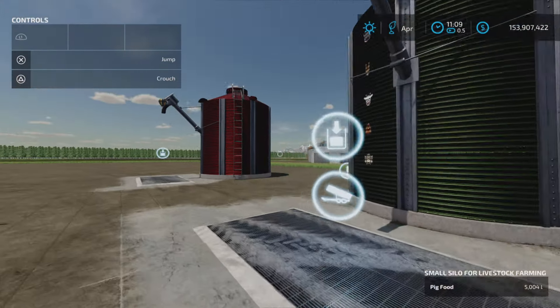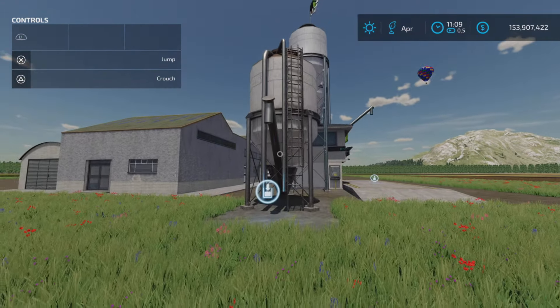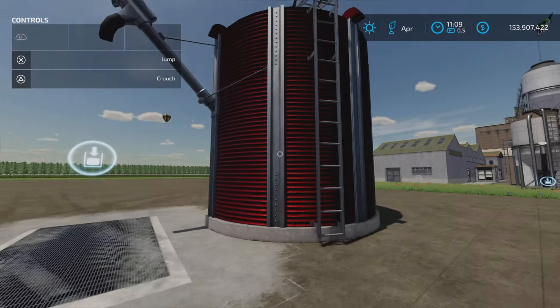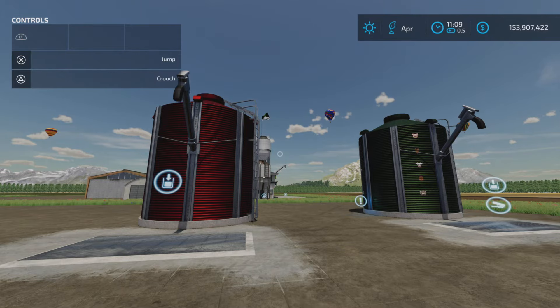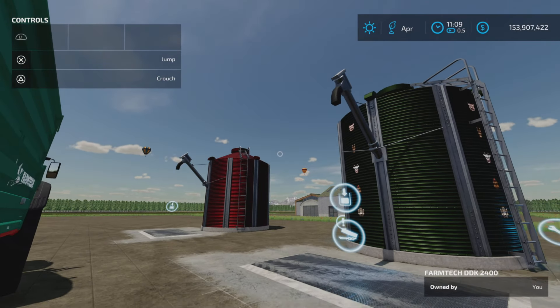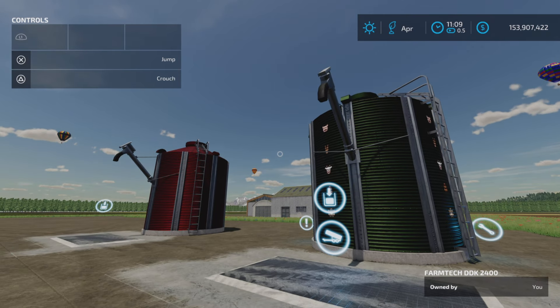Check your prices — always check your prices. The A2 Studios one has a 30% discount, so just so you know there are alternates out there, but I think that covers everything — at least everything you should probably know. That's the update to the Small Silo Set with Buying Station by TopAce888 on Farming Simulator 22. Thank you all for watching and remember, it's only a game. Till the next one — bye for now.